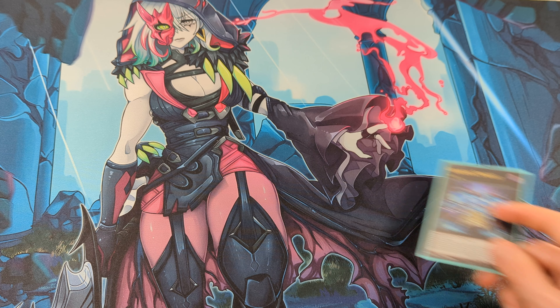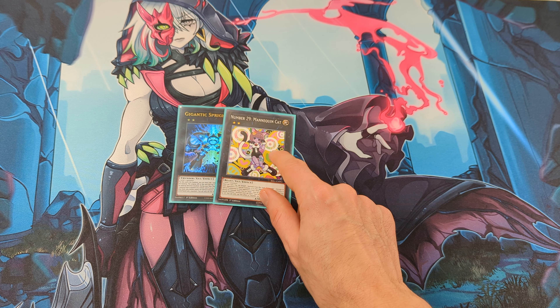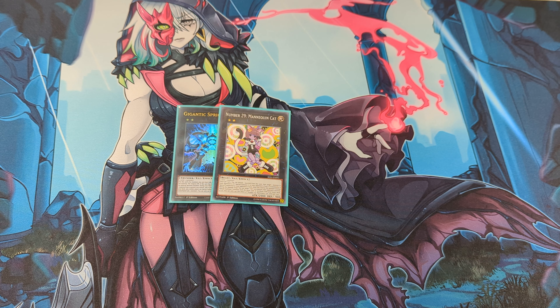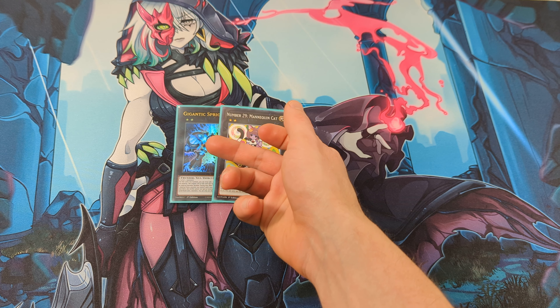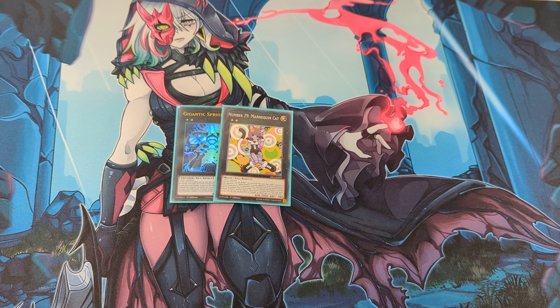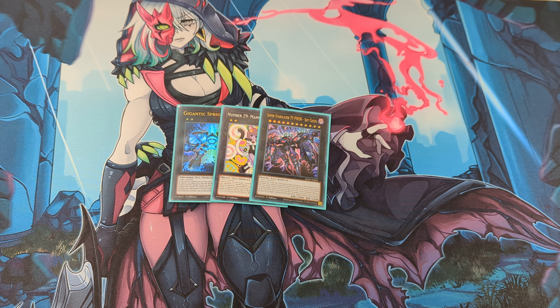And for the XYZ monsters: one Gigantic Sprite, one Mannequin Cat, two Special Summon — which can special summon almost any monster from your deck according to what my opponent plays. This card is good because you are not locked into tools like with Gigantic Sprite, if I want to summon for example Rex from my deck. And the last card in the extra is one Typhoon.